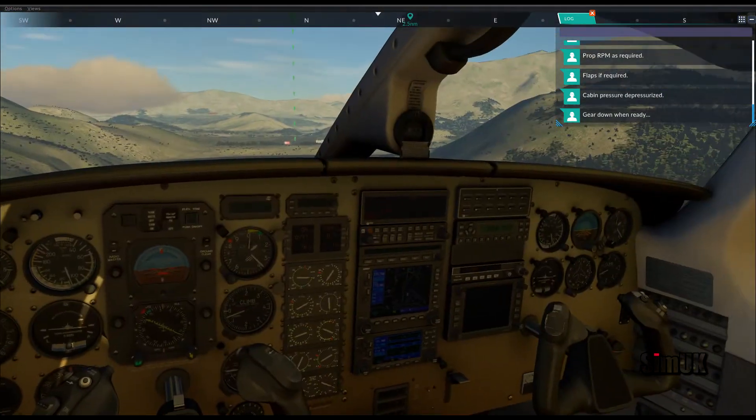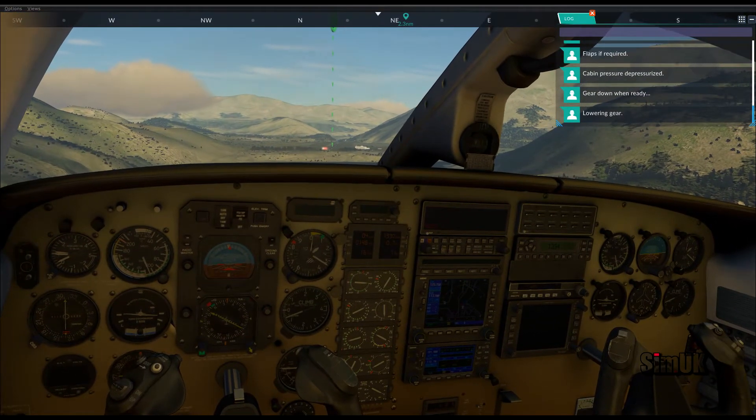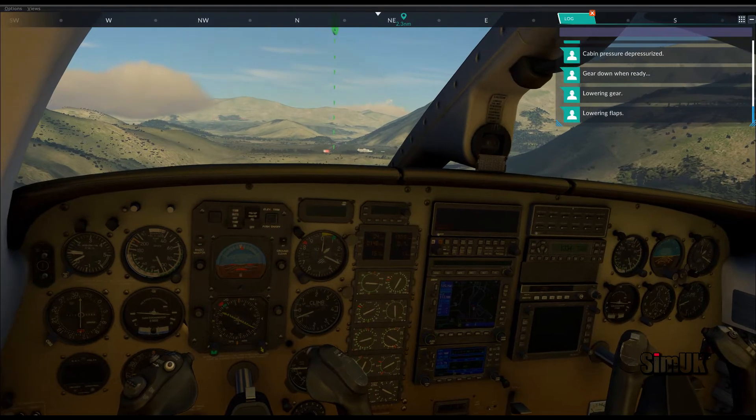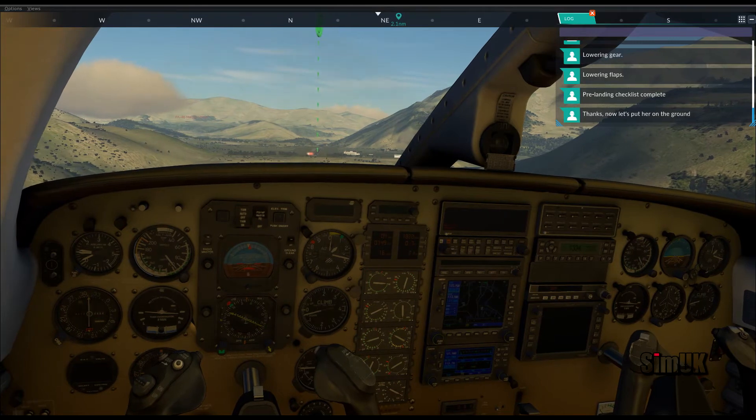Gear down. Lowering gear. Lowering flaps. Pre-landing checklist complete. Thanks, now let's put her on the ground.